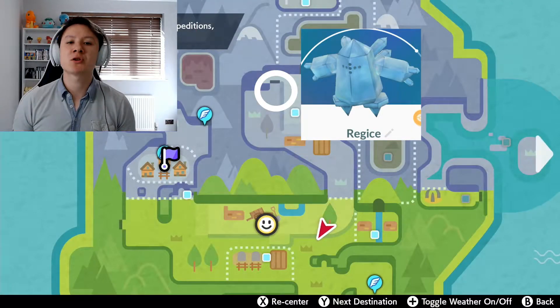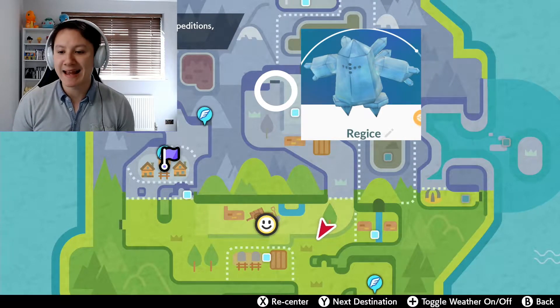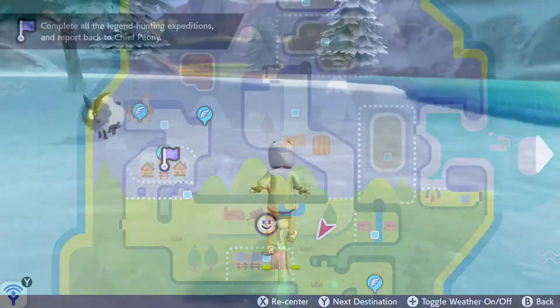Now that we have Cryogonal in our team, I will show you here on the map exactly where we can find the ancient ruins where Regice should be. We're going to head straight there — I'm going to show you guys exactly where it is and we are going to try and catch this. Let's go!